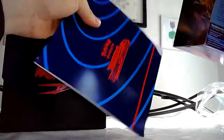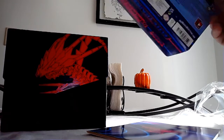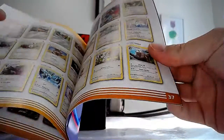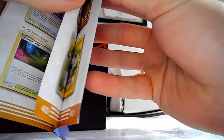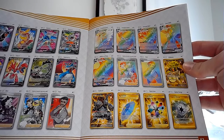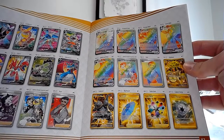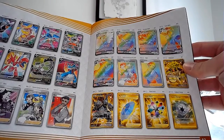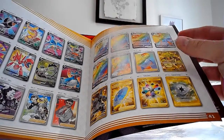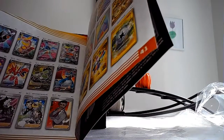Let's see, we have Charizard VMAX, Eternatus VMAX. I haven't looked through this yet. Going straight to the alternate arts — it looks like the alternate art ones are Pierce, Kabu, Pokemon Breeder Nurturing, Rose, and then Eternatus. And the Rainbow Rare — this is what it looks like.